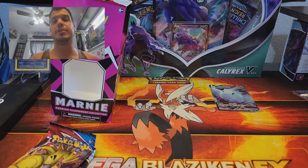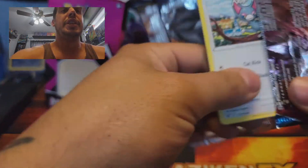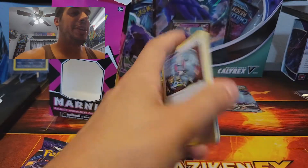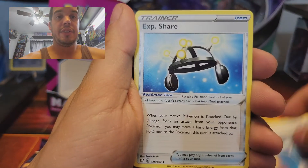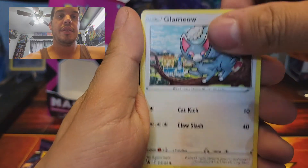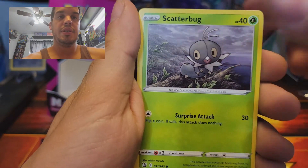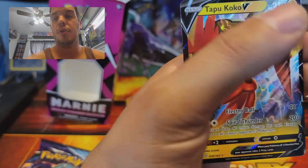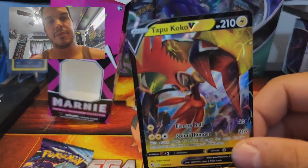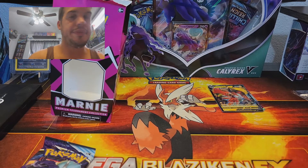Green and white code means there is going to be a guaranteed holo in there. Experience Share, Coalossal, Meowth, Silicobra, Houndour, Hoothoot, Skateboard Bug, Gligar, and a Tapu Koko V — very nice! Normal V card. Tapu Koko, the electric guardian of the islands from generation seven — very nice.